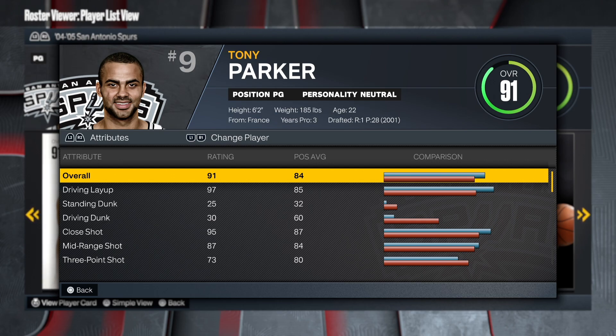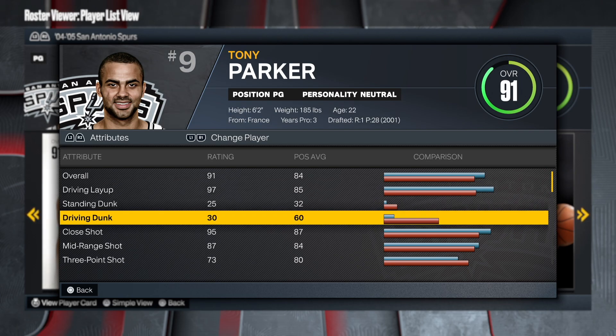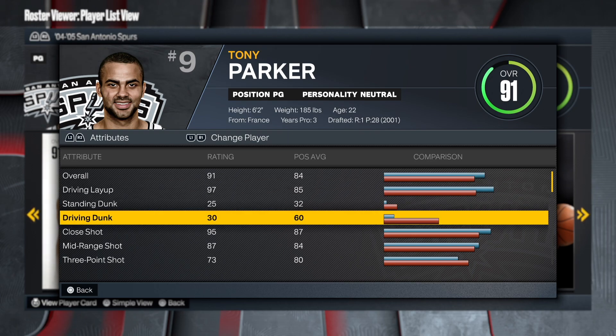Tony Parker was an amazing point guard — super fast. His overall was a 91, as it should be. He was great. The layup was amazing; he didn't do dunks. The man was a layup master — just solid all around.